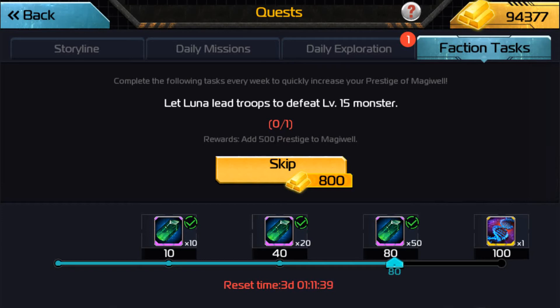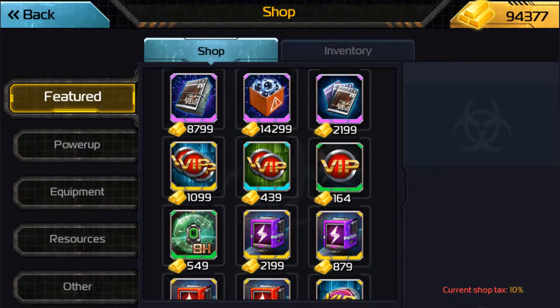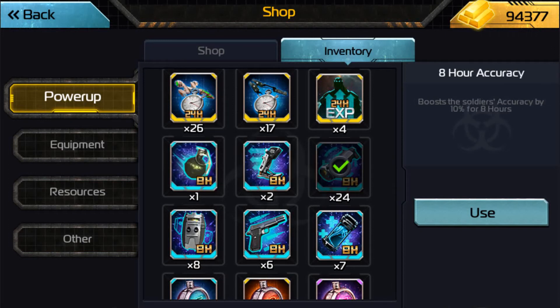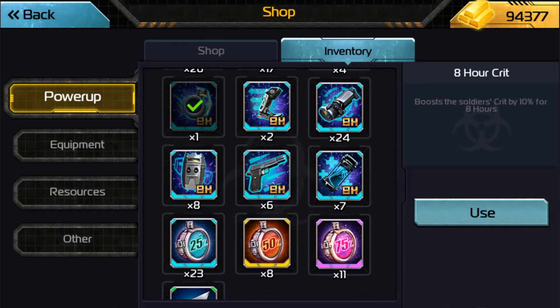I want to talk about the difficulty of faction tasks when there's an event versus when there's no event. But before that, a few other things to make faction tasks go smoother: activate power-ups. You can activate these power-ups here — dodge, crit, accuracy. If you feel like you're going to struggle through the missions, feel free to activate these and it'll really help. Also, get inside your guild fort — your guild fort gives you some nice buffs if your research is decent, but even if your research isn't great, it's something. Better than nothing.